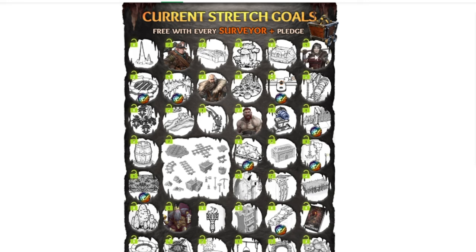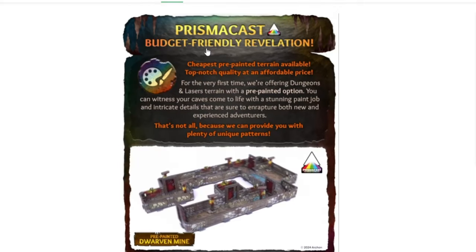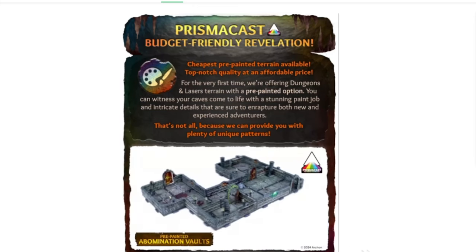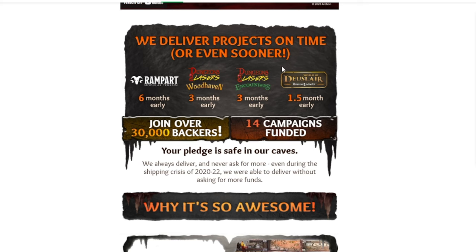Just a quick note that none of the miniatures come pre-painted — it is just some of the terrain pieces. Look how cool this Balrog or Demon is. This explains Prismacast, which is their machine painting. As I showed before, I do think it is amazing. All these pieces go through and a machine sprays all of the colors onto these plastic pieces. They say they deliver their projects on time or even sooner, and I have found that to be true.